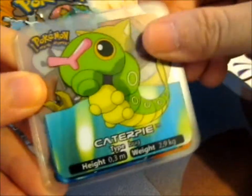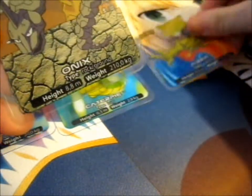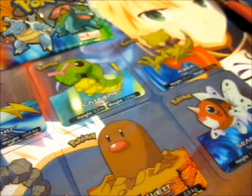I've got Caterpie, Abra, Onyx, I've got a Diglett, and a Seel. That's cool. All those.